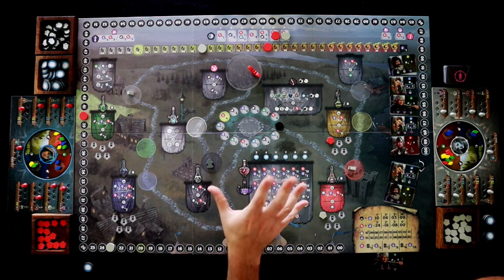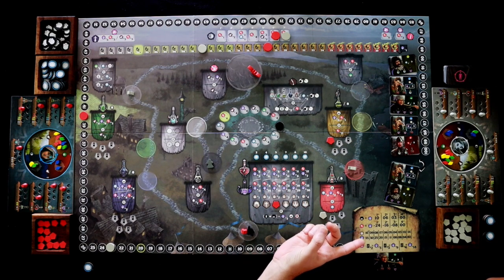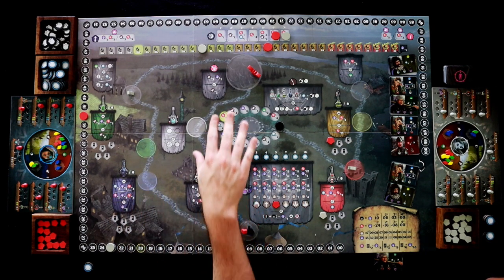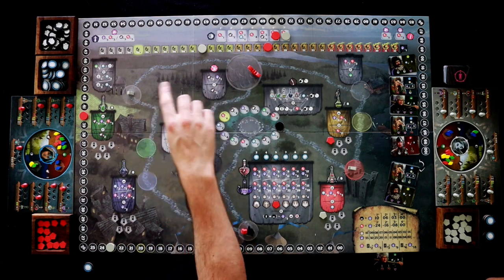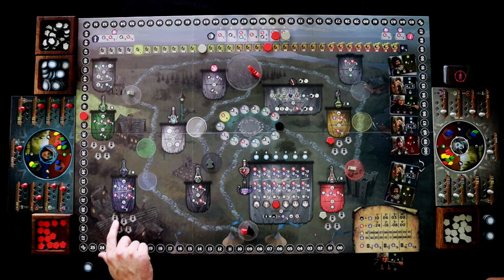We didn't mention exactly how to get all the points, but you get points for crowns — I mentioned that earlier — you're going to be getting points for different things throughout the game, you get points at end game for sets of cards, and you get points for area control in each of these locations.